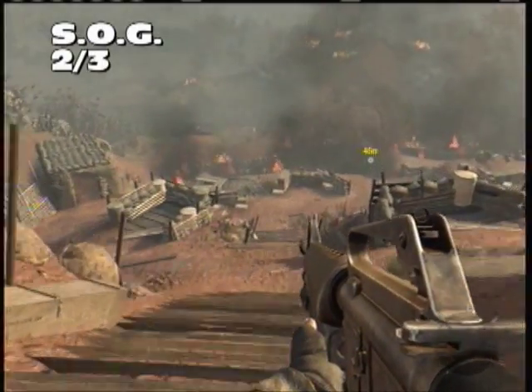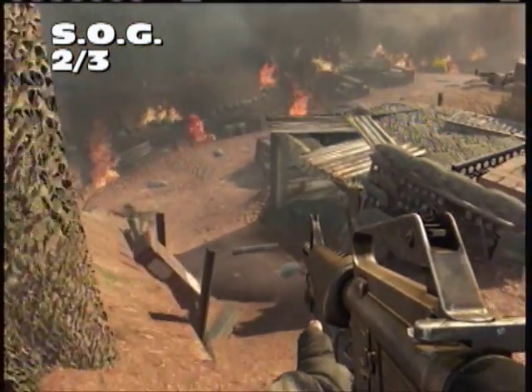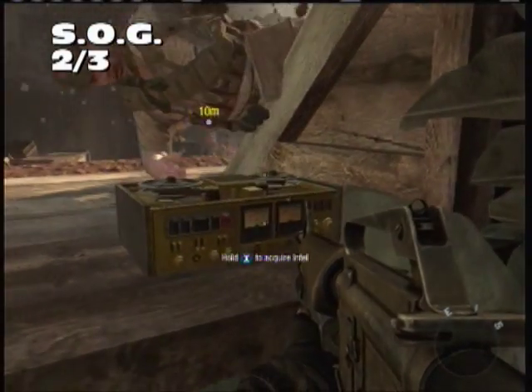Number two is making your way down the hill. Go on the left side, and once you've made it a certain way down, you'll see a bunker to your right. Just on the ledge on the second window will be our second Intel.